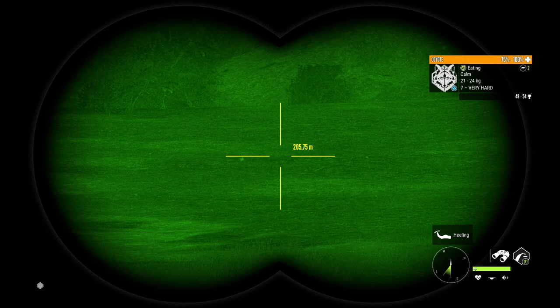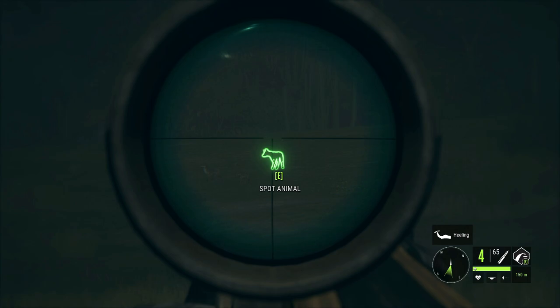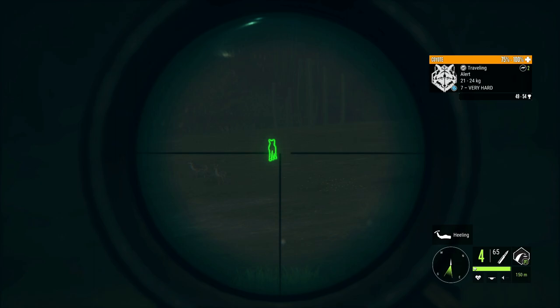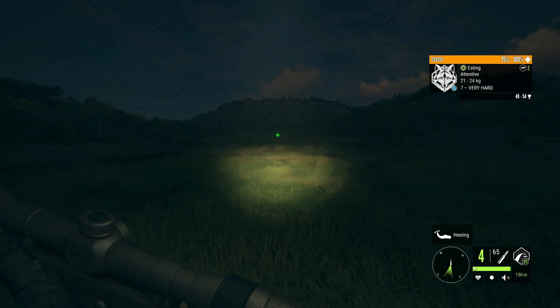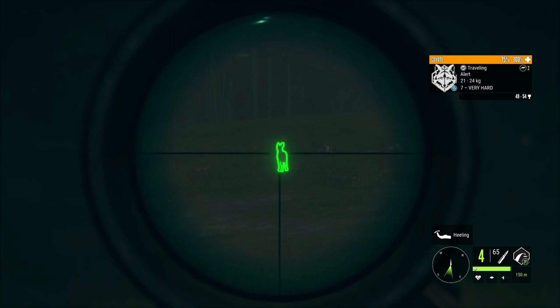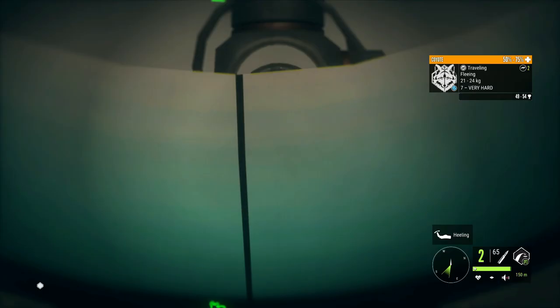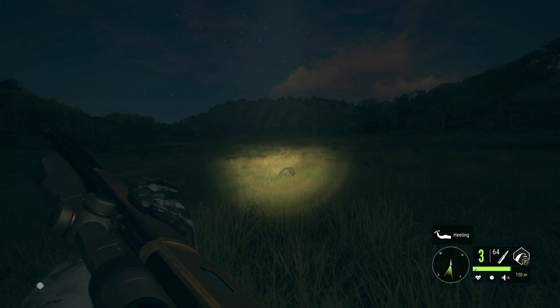We got this coyote to go alert, so let's zero to 150 and hopefully we can hit it. It's going to be kind of hard using this type of crosshair in the dark. It's going right back to its eating animation — not the type of thing we want — but there we go, got it to alert again. That should have been good, but it's hard to say — it was a weird distance considering we were zeroed to 150. Yeah, it's not dying — that's not good. Let's see if we can get a second shot in there.